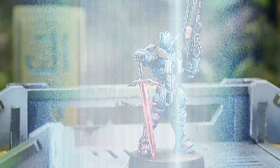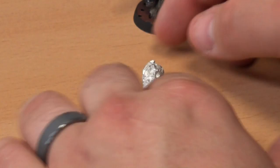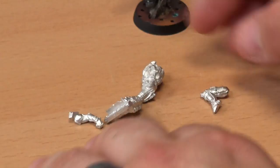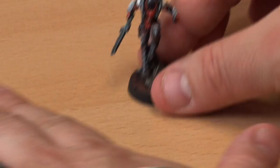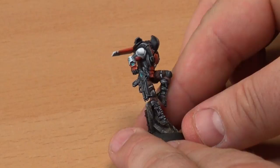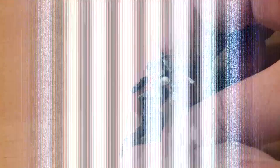Now for the Nomads — the Hellcat with Spitfire. This is a classic troop from Corregidor, a super popular Nomads sectoral army. It's a drop troop, and Nomads didn't get a drop troop in Operation Ice Storm — now they have one. Just look at this beautiful miniature. What an incredible model.